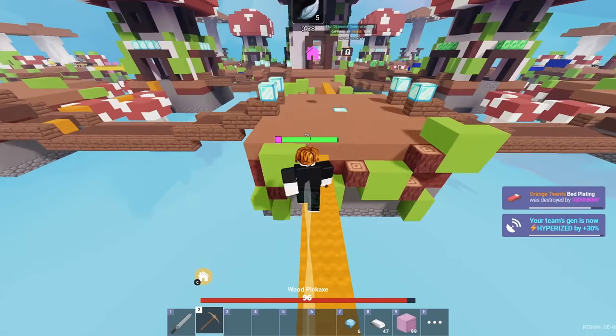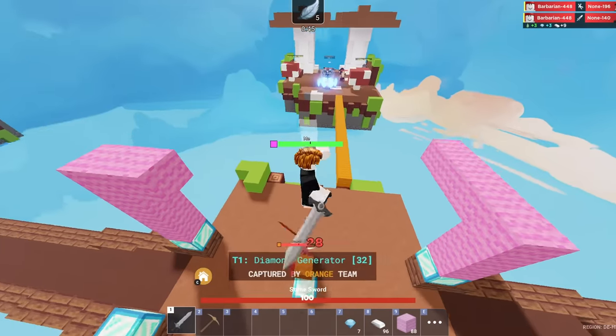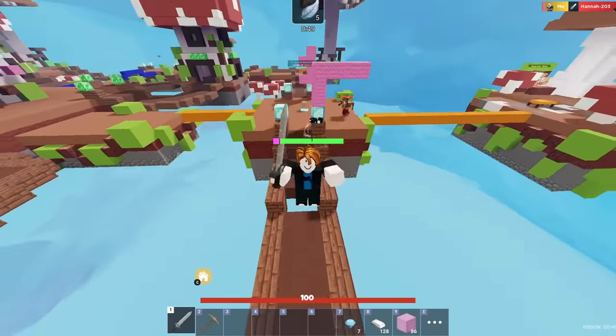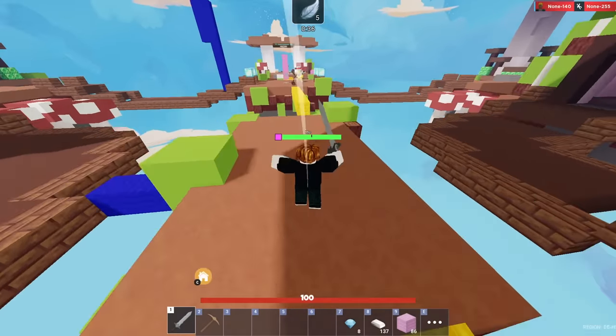Maybe by getting the bed plate it might wake them up and actually make them put up a bed defense. I swear builder kit is still free kit of the week — people need to start using the builder kit. We just got that triple jump combo on them. I'm just trying to cap all the zones and I'll be out of everyone's way.